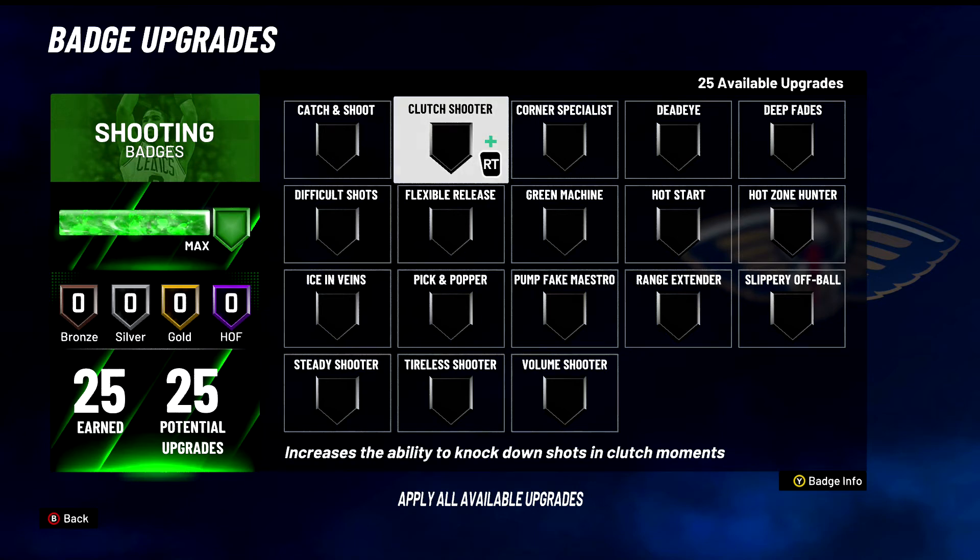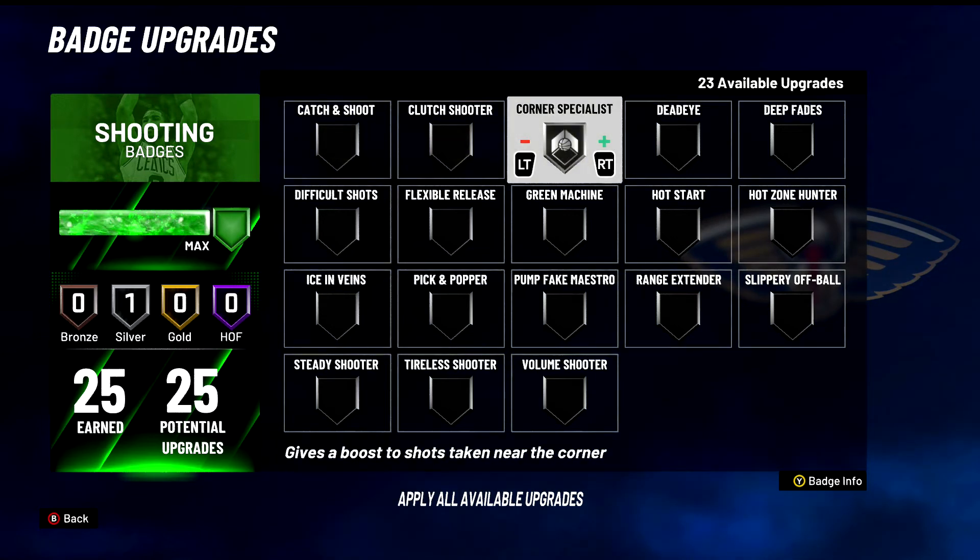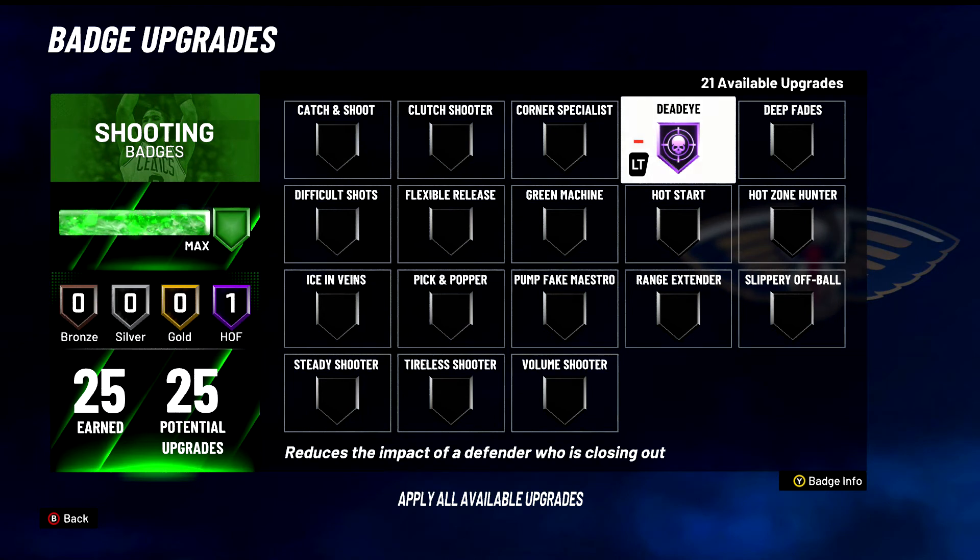Clutch Shooter — increases the ability to knock down shots in clutch moments. Not horrible, we'll put it in B tier. It's decent — whenever the game's on the line, you got Clutch Shooter on, you'll probably hit that shot. B tier. Corner Specialist — also B tier. Not an amazing badge, but it will help out. Gives a boost to shots taken near the corner. Especially good for people that are ready to spot up in the corner and just knock it down — they'll run this on Hall of Fame and just drill it. But I think you can hit corner shots without this badge too, so not needed but will help.